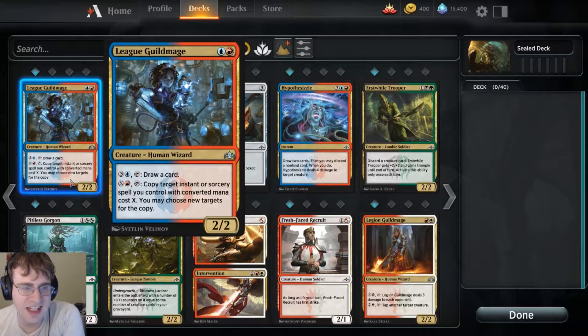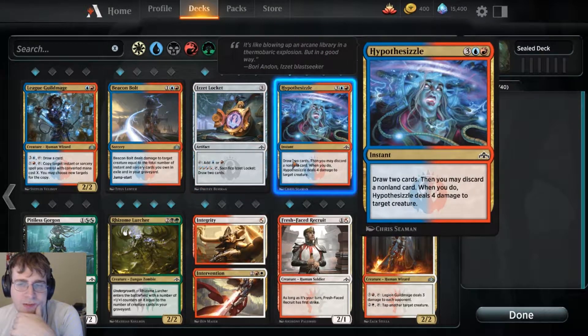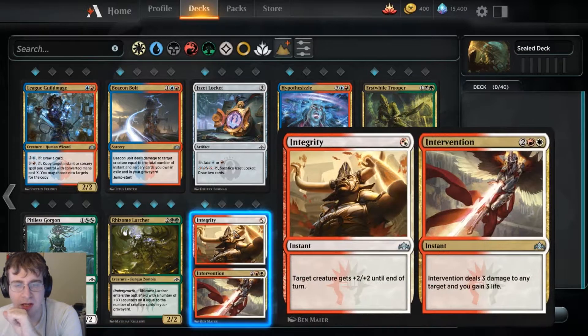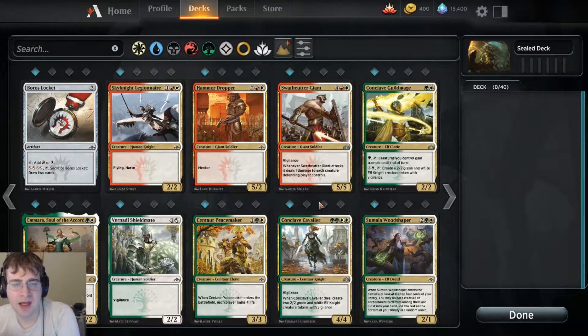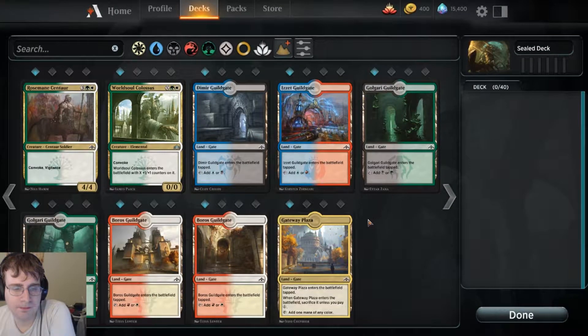Dimir's looking all right. Guild mages — I'm not that thrilled with guild mages these days. Beacon Bolt — deals damage to target creature equal to the number of instants and sorceries. I don't need to do a creature though. Locket, Hypnoesis — you know what, I've said that word so many times. In Golgari we see three commons, nothing particularly sings to me. Boros is decent. Selesnya — honestly Selesnya is where it's at right now for me. Selesnya is looking good.